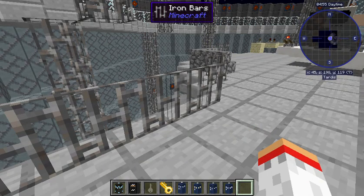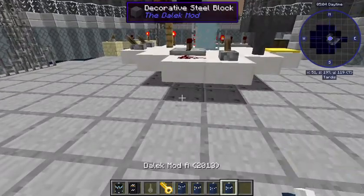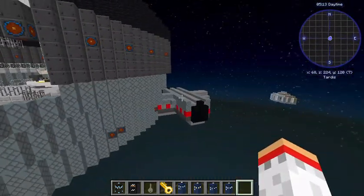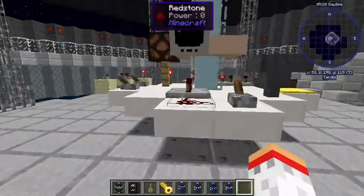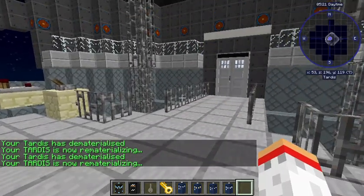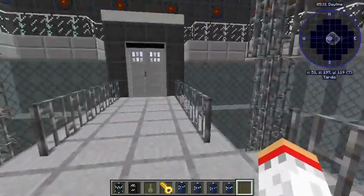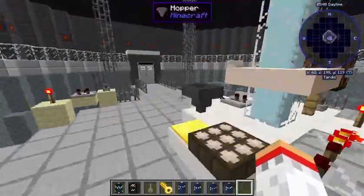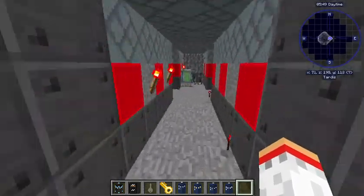This is the Dalek mod TARDIS A. That's just because blocks are not loading in properly. But this represents Matt Smith's second TARDIS, or Peter Capaldi's TARDIS. There's not really much here but there's room down below where you can build your own rooms.